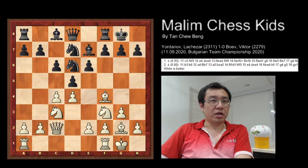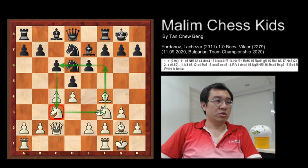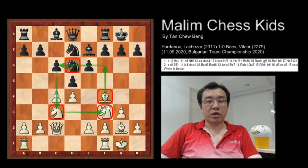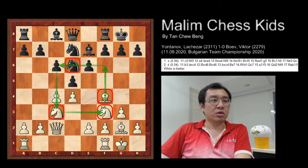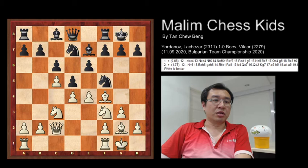Then knight to c3, knight to d6. In this position on the d6 square, white has three pieces targeting this square while black only has one. So white has more activity to play and is slightly better. White keeps pressure on black by playing pawn to c5, attacking the knight, then knight to f5, and white continues with e4, attacking the knight again.